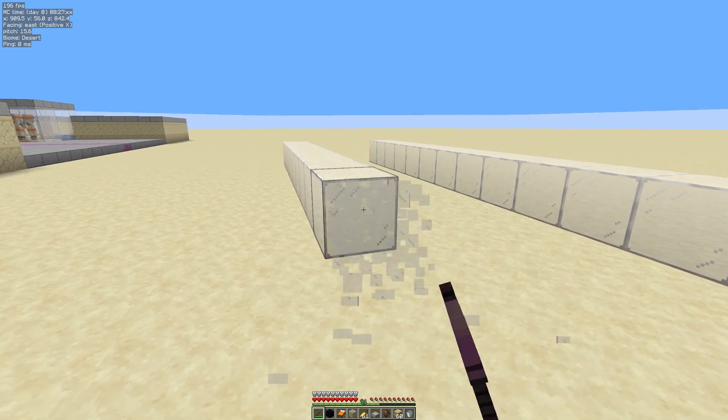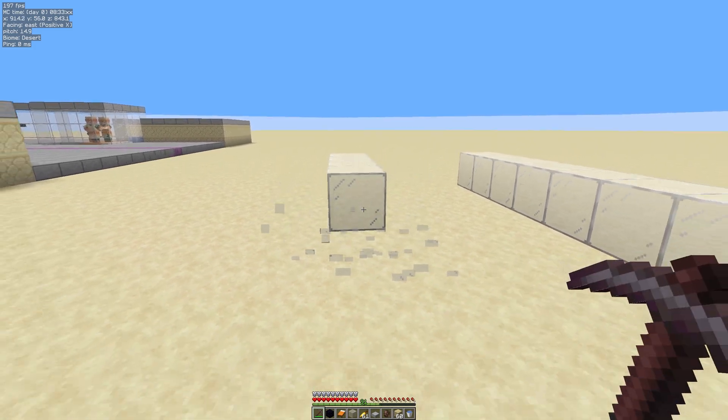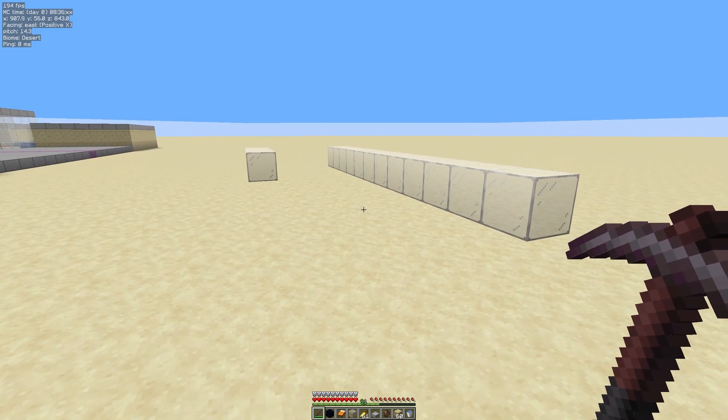Missing Tools is a way to break glass faster. This is us breaking glass completely normally with a standard netherite pick, no enchants.